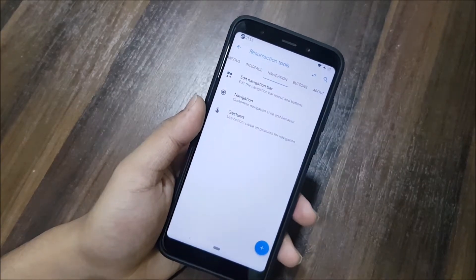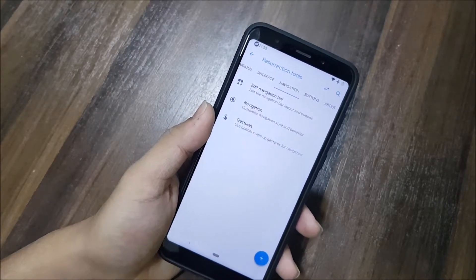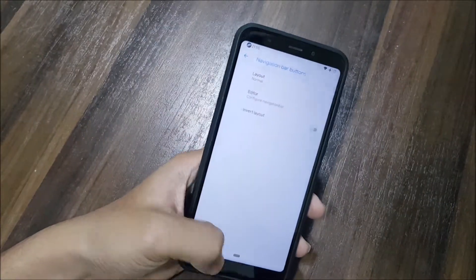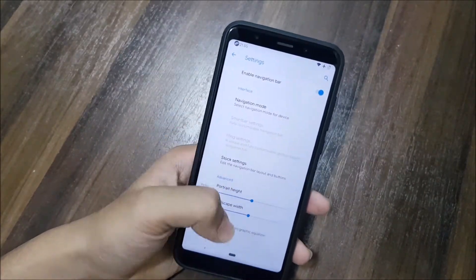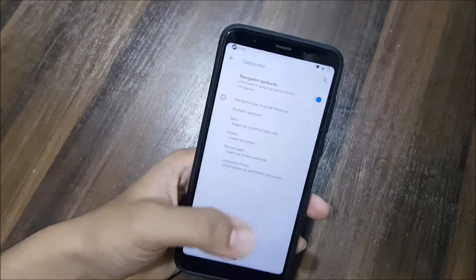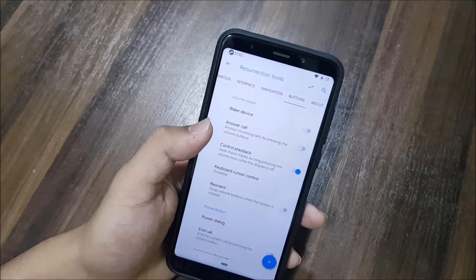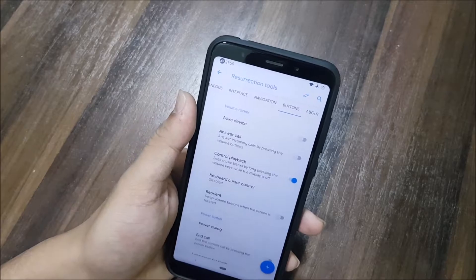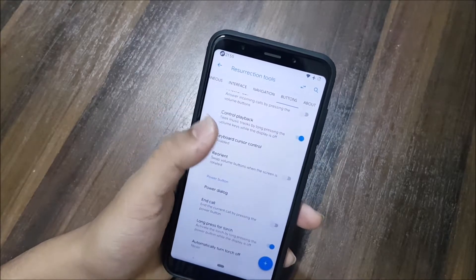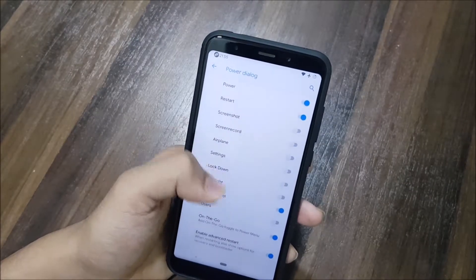For navigation, we don't yet have edge gestures — those will be added in the next build so you can update afterwards. In the edit navigation bar section you have the navigation bar layout. You can also choose smart blur, smart bar, and fling. In gestures, we have navigation gestures, and edge gestures will be added later. In buttons, we get volume key wake, device answer call control, and everything related to hardware buttons.